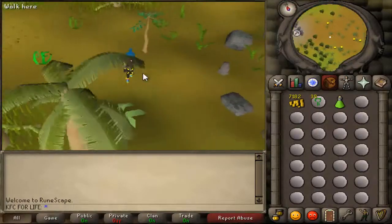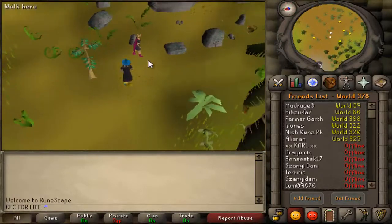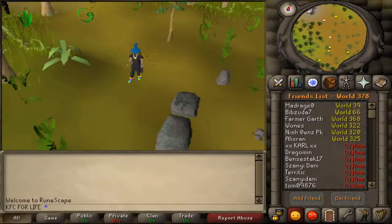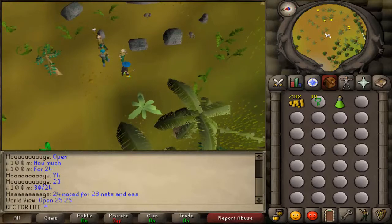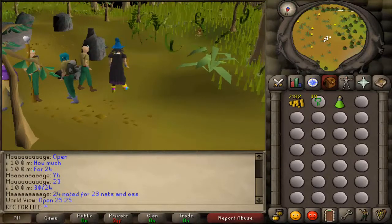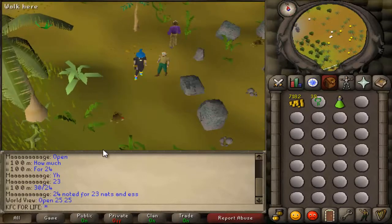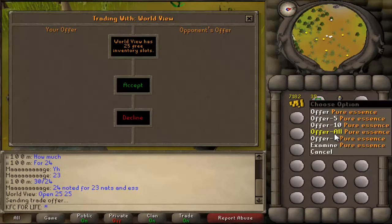Let's find someone who's open at the altar. There's usually someone but this world isn't very populated, so I'm going to pause the video, switch to the most populated world I can find. Now I've switched to World 1 — 310 people — and we can see a guy saying 'open 25 25.' You want to go to the person offering the highest amount, because this guy will give 25 nature runes versus another who only gives 23, so we want this guy.